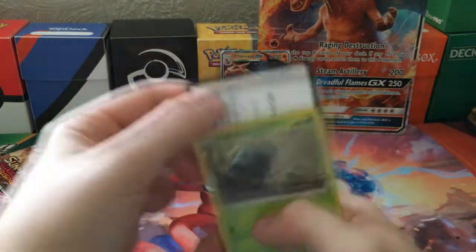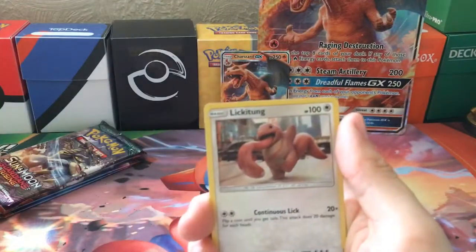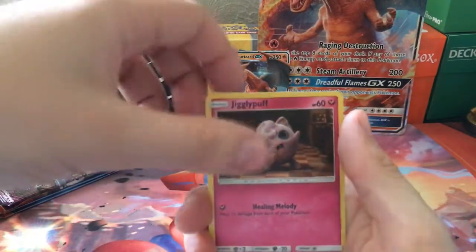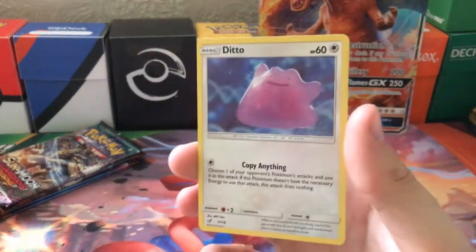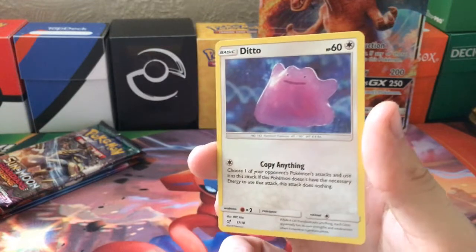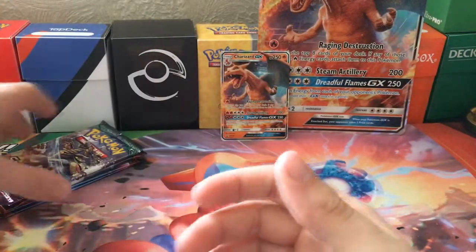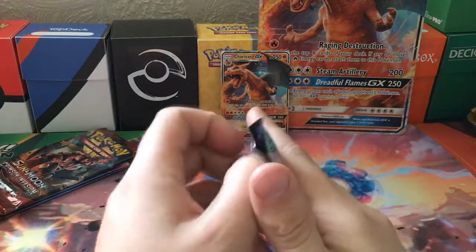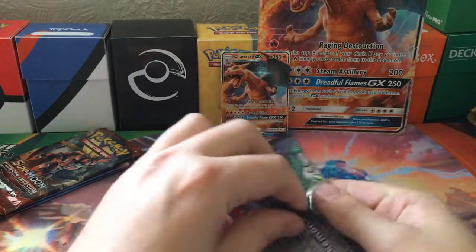Oh look, it's a Bulbasaur. There's that code. So Bulbasaur, Lickitung, Snubbull, Jigglypuff — it's sticking me — and Audino. Fantastic. See, that's the one I think is quite good. Like, as a one-prize attacker you can do anything your opponent does if you've got the energy. Very much like many new cards of old.